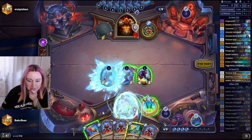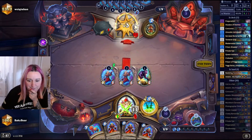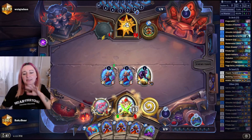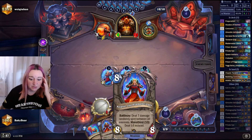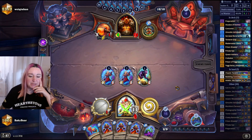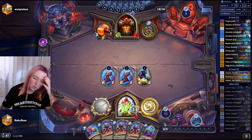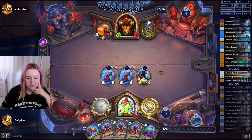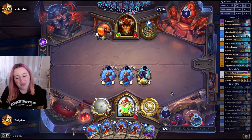Next turn I could go for another Astalor — the 5-mana one — and get more armor. But then he played Odin right into my Objection! That is interesting. I'm gonna use Astalor for the armor, play the Tentacle Grip, go face, set up the weapon. He needs to do something here or he dies — he's going to die to the Astalors. I have triple Astalor in hand plus I have the board, and they don't have Odin.